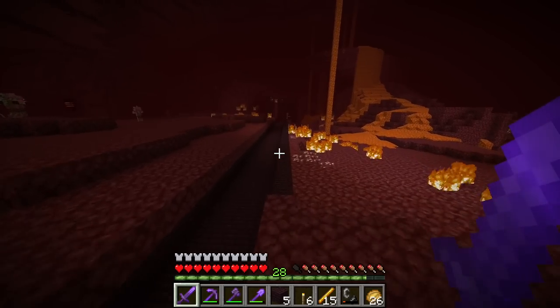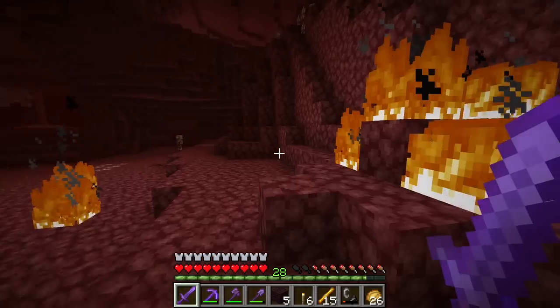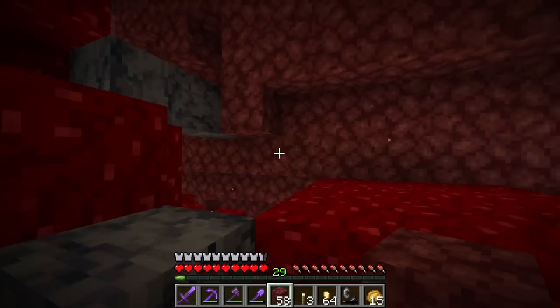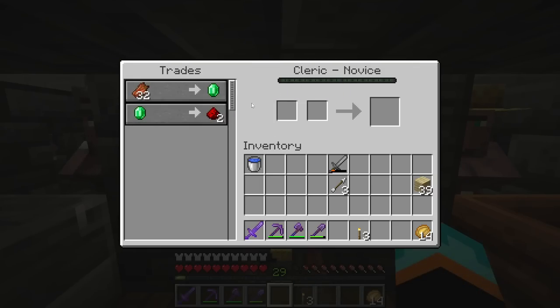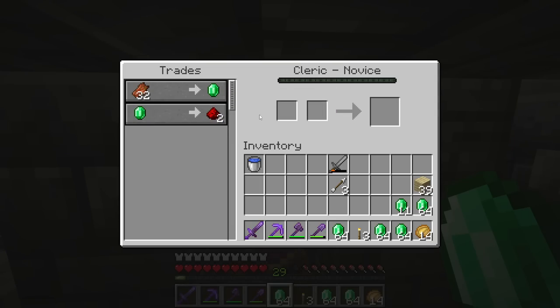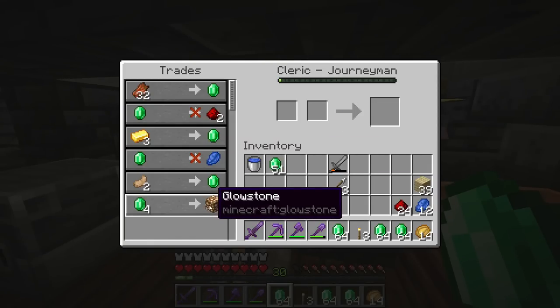15 blaze rods will definitely be enough for us. Now the only thing I want to do before I leave the nether is look for a blue forest — I don't know the actual name of it — but the reason is because endermen spawn there a lot and we will need some ender pearls. Since I've had no luck finding one of those forests, I will be heading back and just trying to find endermen. But I did happen to remember that clerics can actually trade ender pearls. On episode 6, I believe there are multiple comments telling me about getting a cleric for ender pearls, and luckily I remembered that, so we are going to try and level up our cleric. I do have quite a lot of emeralds, so we will be trading for redstone to level up our cleric because I do not have a lot of rotten flesh. We'll also be getting lapis and some glowstone.